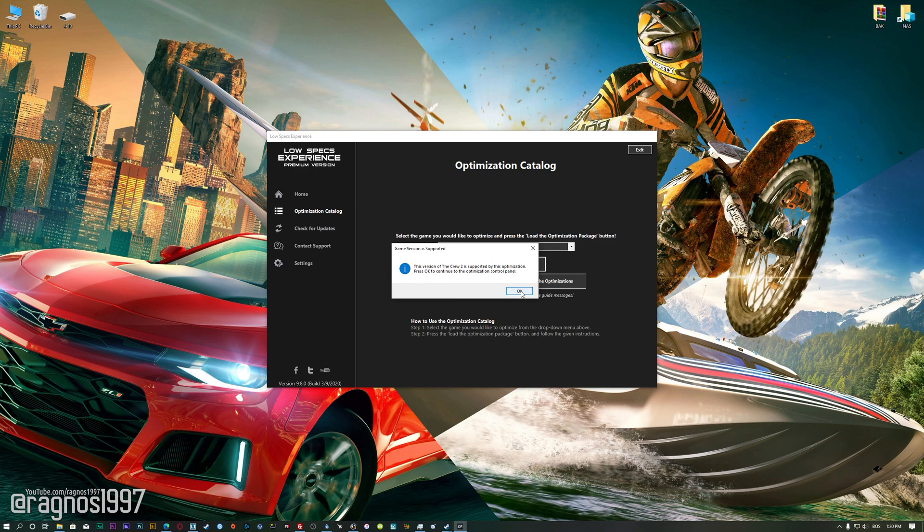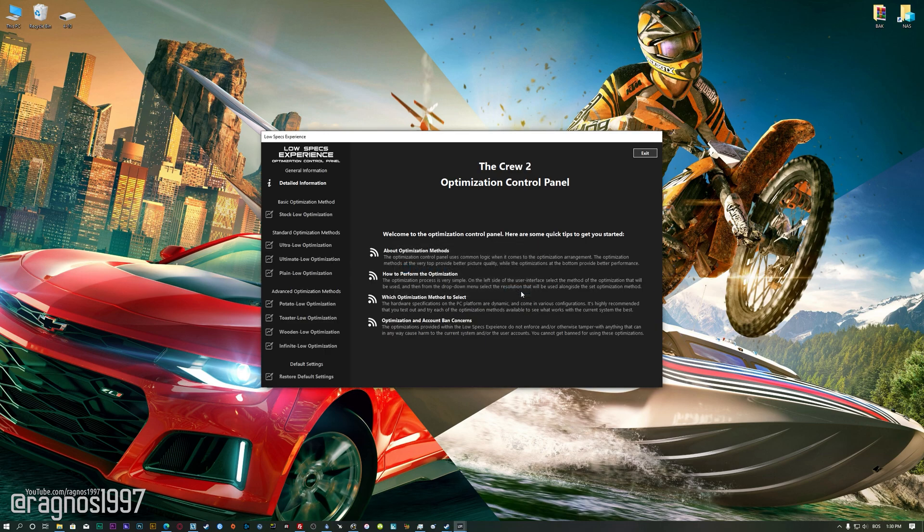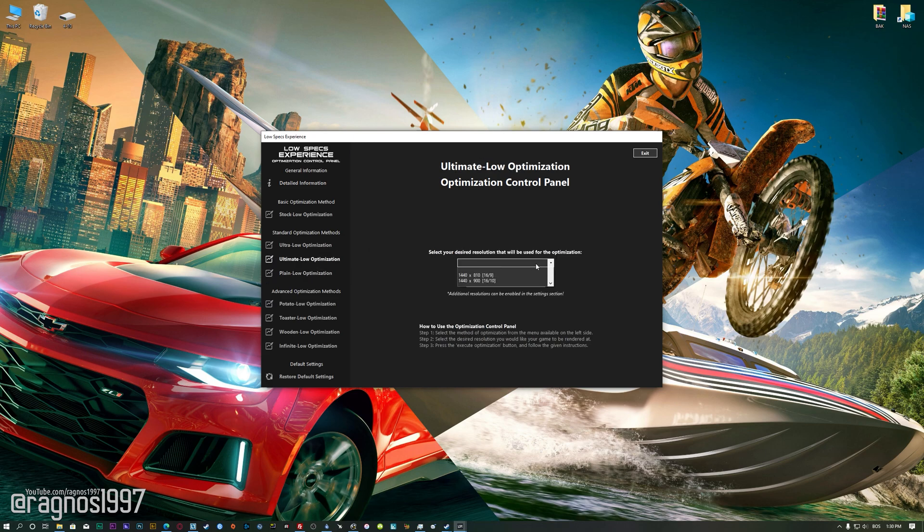The Low Specs Experience will automatically check if your game is supported by this optimization. If it is, press OK and the optimization control panel will load. When the optimization control panel loads, simply select the method of optimization and resolution you would like to run your game on. This is something you will need to experiment on your own in order to see what works for the system the best.